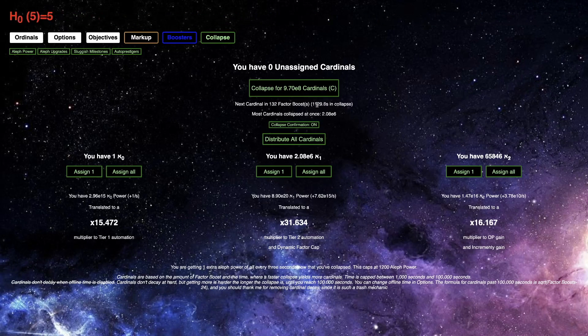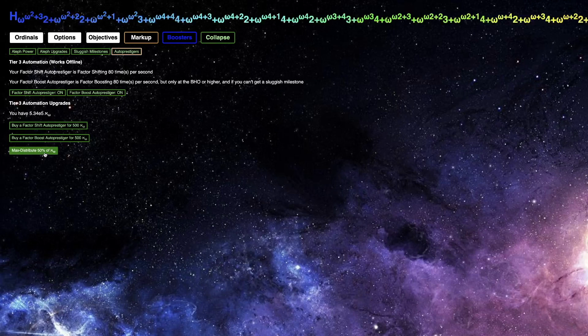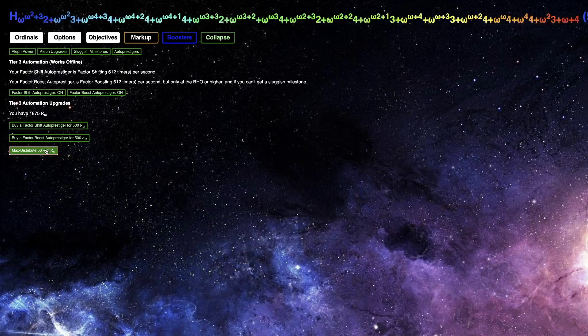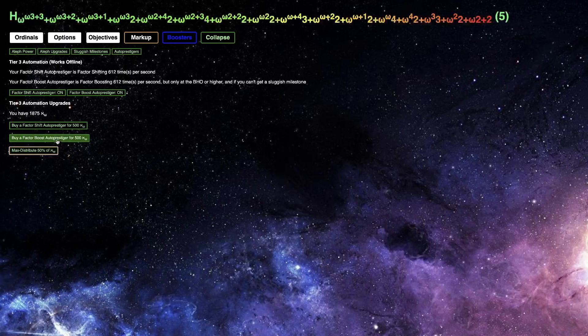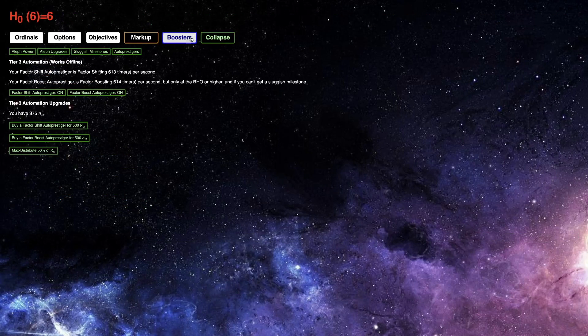The other thing is that I cannot get any more than 970 million cardinals, because past 1,000 seconds into the collapse the next cardinal is just too many factor boosts away. I'm still getting four factor boosts per second, and it doesn't really seem to be speeding things up. What I want to try now is the maximum — 50% of Aleph Omega — which just does half the Aleph Omega equally, so I don't have to spam click. That's actually pretty nice.